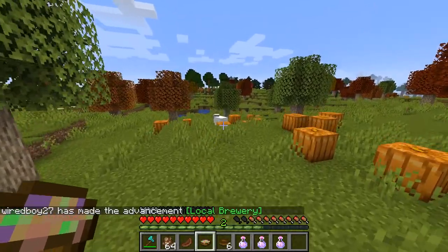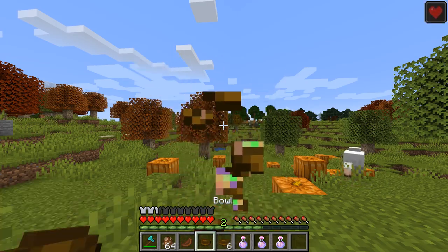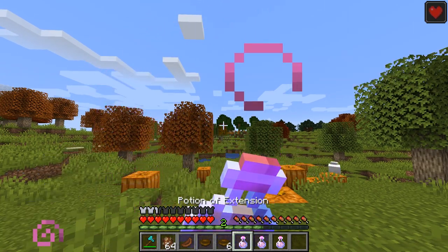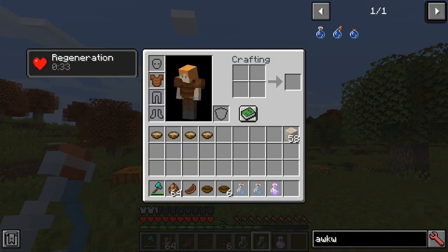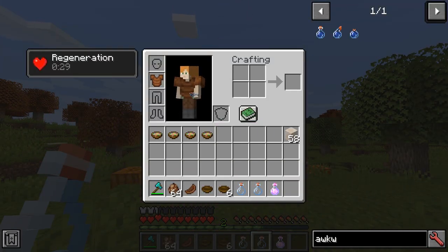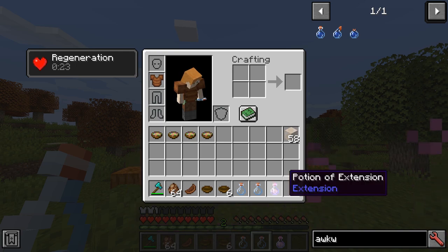Let's go back to the suspicious stew we made earlier — regeneration for 8 seconds. With the potion of extension, you can see it's gone up to 20 seconds. This is a pretty elegant solution because the suspicious stew doesn't really last long enough. Any active potion effect will be extended.